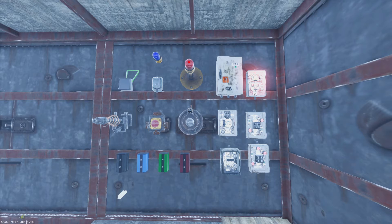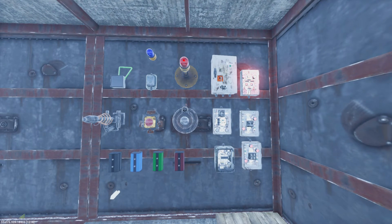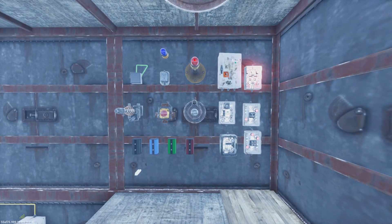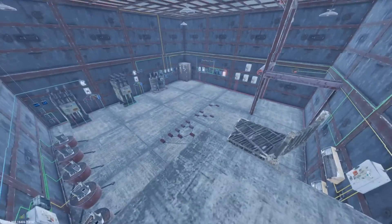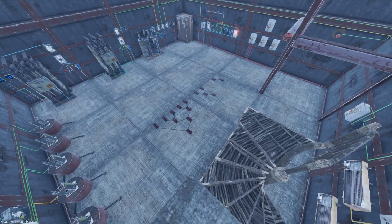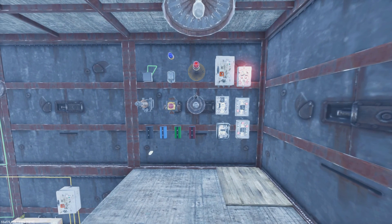So these right here are your basic, most common components you're going to use in your base — used all over the place. Once you guys familiarize yourself with these, using them becomes super easy and totally worthwhile. That's it for the first episode of our common component guide. I hope this helps you guys. In the next episode we're going to be focusing on collecting power — how do we collect power, and what's the best way to bring it in? I hope you join me for that episode. Thanks for watching, please like and subscribe, and I'll see you guys next time.